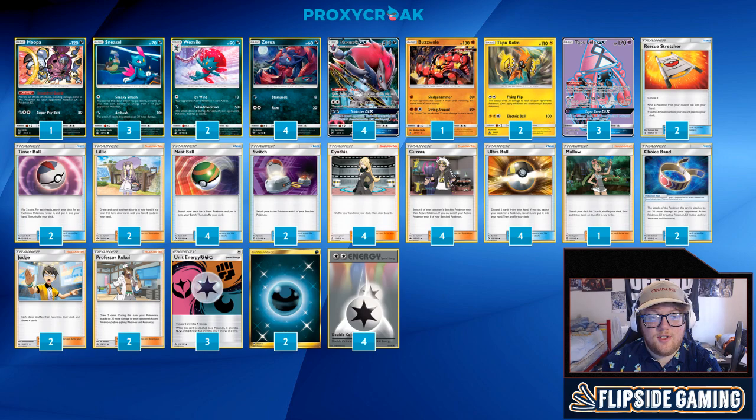Then we move on to our Energy: we have 3 Unit Energy Fighting/Dark, 2 Basic Dark, and 4 DCE. We're not utilizing the Fairy part of that Unit Energy since we are already handedly beating Rayquaza — I don't need a Fairy attacker.